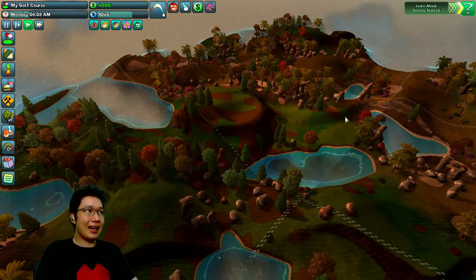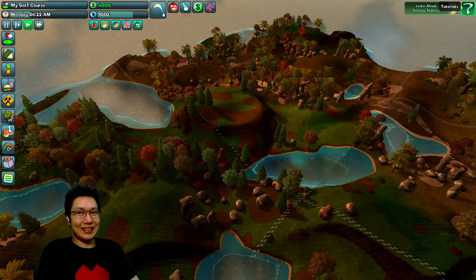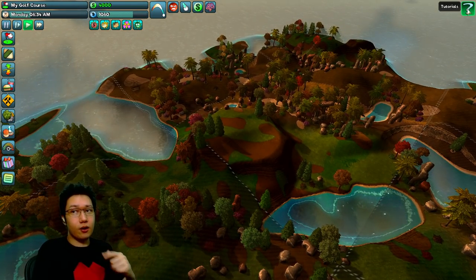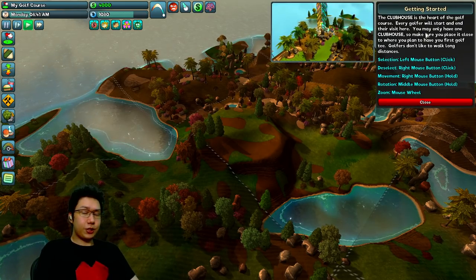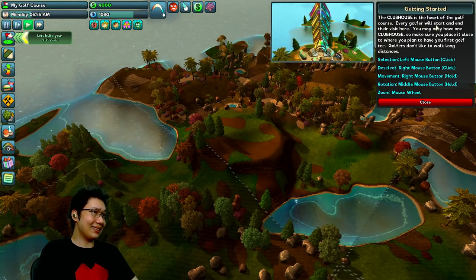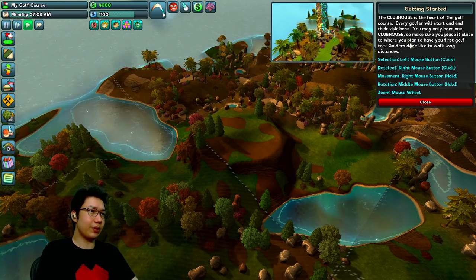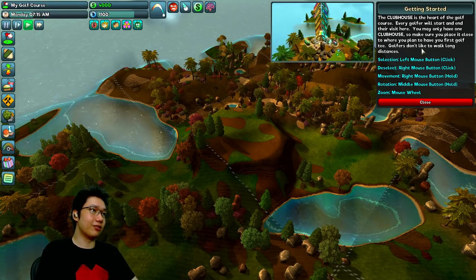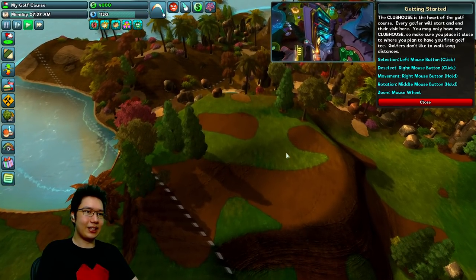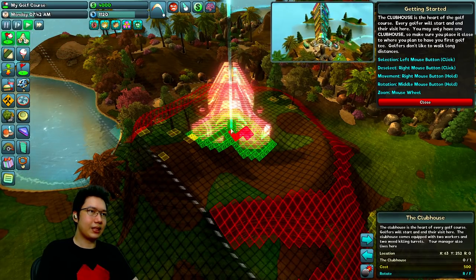I've loaded up this game before and seen the first two steps. The tutorial says the clubhouse is the heart of the golf course — every golfer will start and end their visit here. You may only have one clubhouse, so make sure you place it close to where you plan to have your first golf tee. Golfers don't like to walk long distances. I've been eyeing this little plateau here with this little ramp down — I want to build the clubhouse up here.